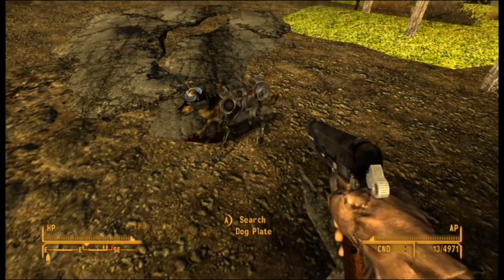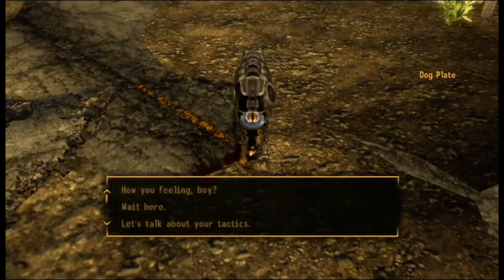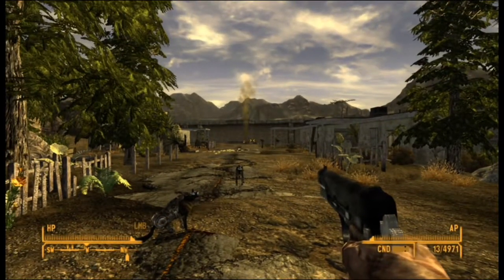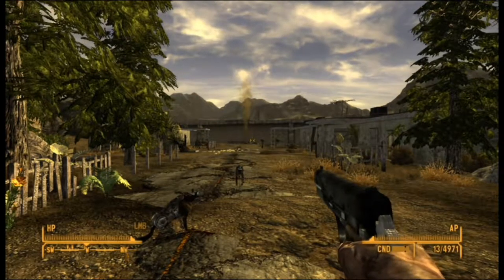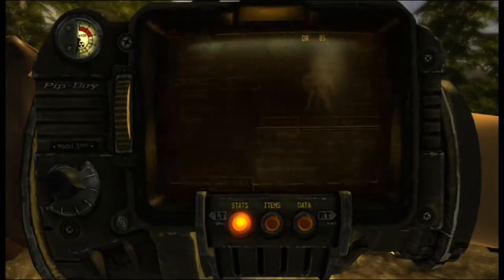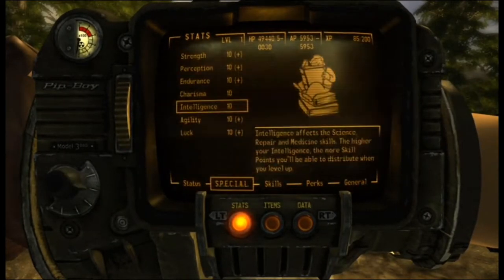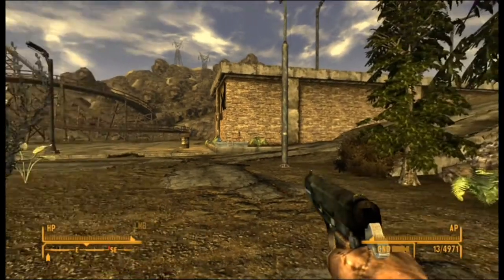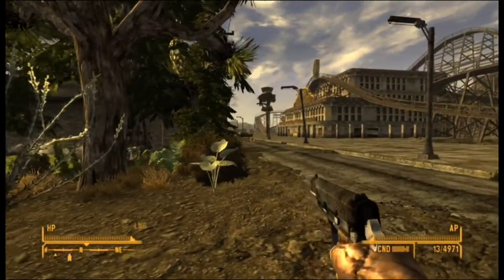He just comes back to life like that, and you can talk to him again. So that's pretty much this whole save. The difference between the super character and the legit character is that your stats won't be crazy at all - you'll just have regular stats. That's pretty much the only difference, but you'll still have the starting out weapons and stuff like that.